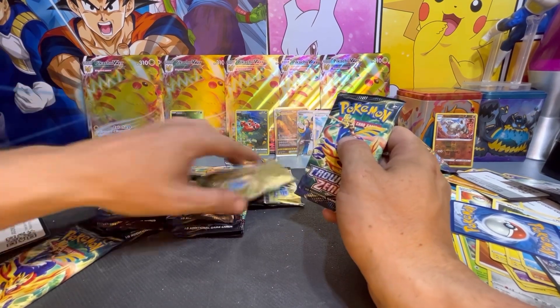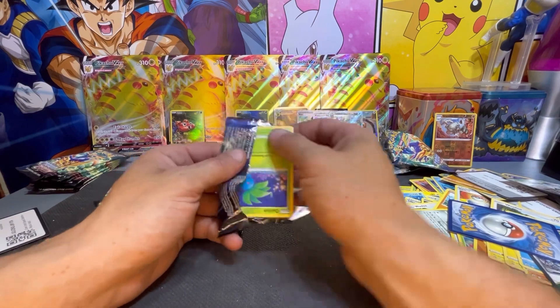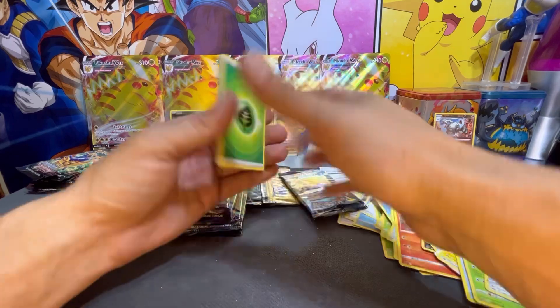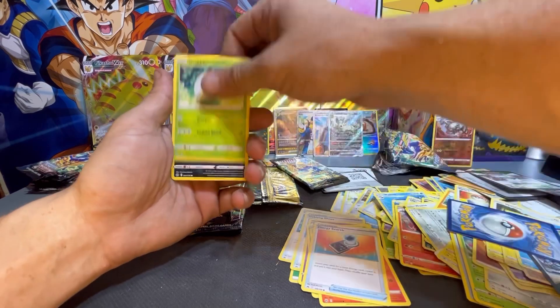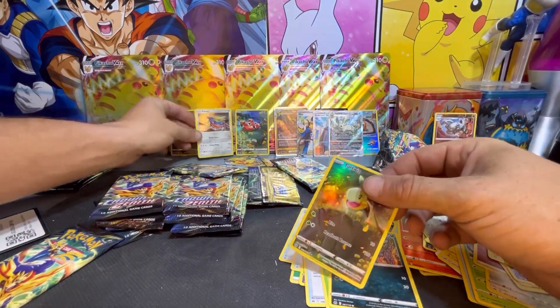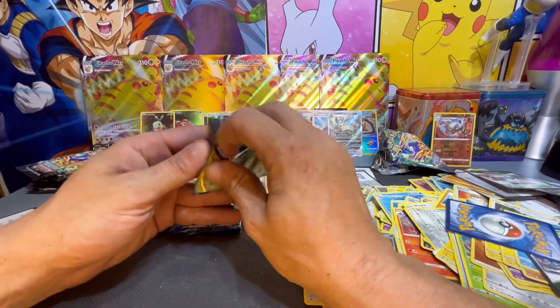I'm going to knock some extra packs off to the side so I can see what we've got left. There's your code card, pack trick from the back to the front. Started off with a Leaf Energy, Crushing Hammer, Trekking Shoes, Duskclops, Oddish, Sandile, Energy Search, Grubbin — and a Turtwig Trainer Gallery followed by a Zarude holo. I guess that's how you say it — correct me below if not.